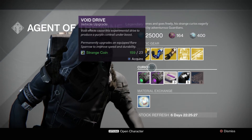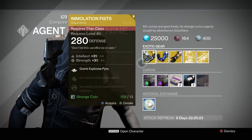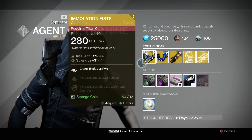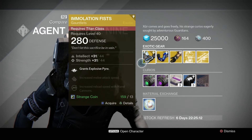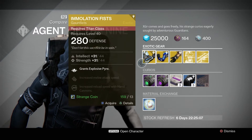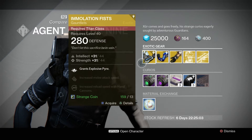Recommendations: The intellect and strength on the Titan gauntlet are on the lower end. But if you need a Titan exotic gauntlet and there's nothing else, you can try to get this — it's not that bad. It does give you Explosive Pyre and stuff like that.